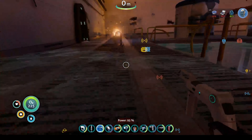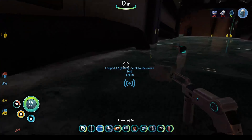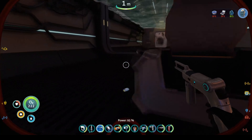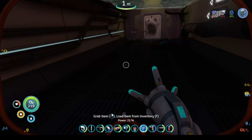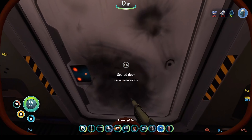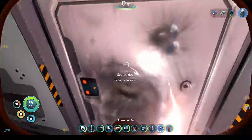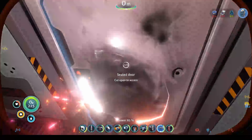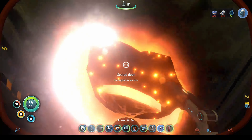Now we're going to swim up. We got the reactor core taken care of. Now we come here and go to our right, taking the laser cutter, and we are going to cut a hole and swim on through.